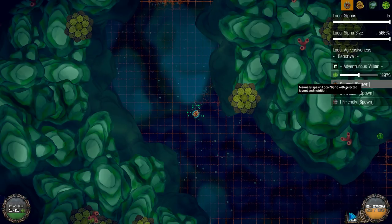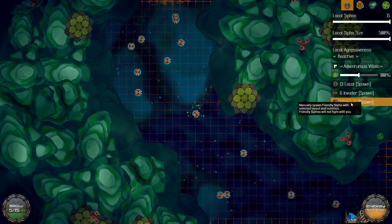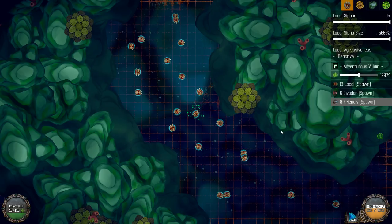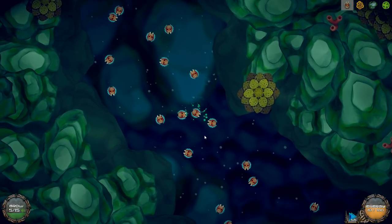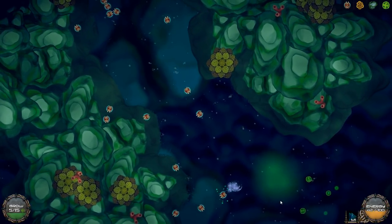Oh okay, that's really cool. A local spawn — wait, is that a spawner? I don't know what I'm doing. I'm just watching things get really really bad. Let's have a couple of invaders and a couple of friendlies — they all look like the same thing but okay. So what happens now? We just have a sea of different creatures.